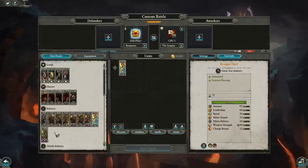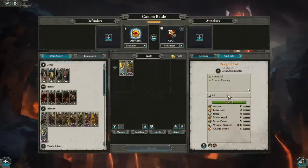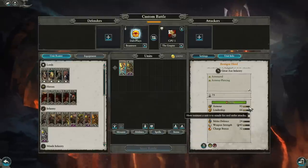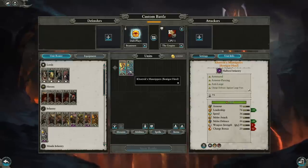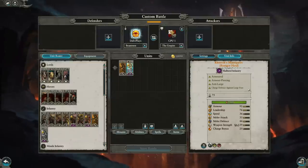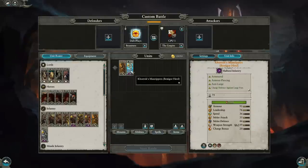The heavy infantry of the Beastmen is the Bestigore. They come in one main variant with great weapons, no shields, solid health, very good armor-piercing damage and attack stats, and 95 armor — the heaviest Beastmen infantry by far. The Regiment of Renown, Korok's Man Rippers, trade their great axes for halberds, gaining charge defense against large, anti-large armor-piercing, and much better melee defense at 44 — without losing much weapon strength.